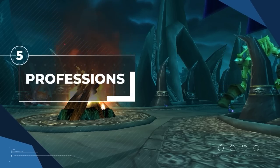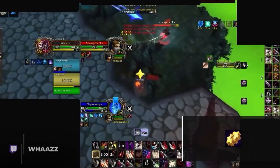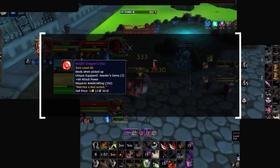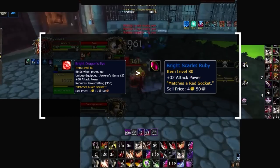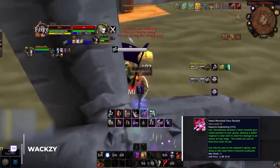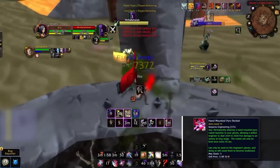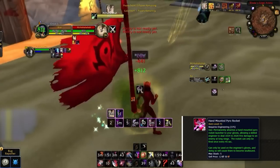Professions in Wrath play a huge part in your power level. We recommend Jewelcrafting and Engineering. Jewelcrafting gives the highest stat boost via amplified gems — you can only have 3 — and this is huge since normal epic gems aren't available until season 7. Engineering is the most important though, because of the Hand-Mounted Pyro Rocket glove enchant, which deals an additional 2-3k damage off the GCD on every Shadow Dance. It's especially strong in season 5 since the damage is static and player HP pools are at their lowest.